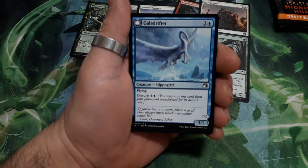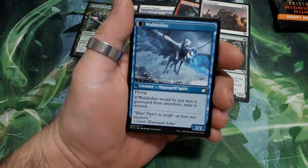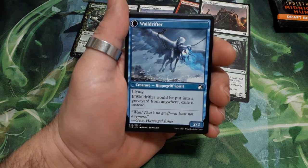Gale Drifter, four drops. It has flying and a disturb cost of five, and it is a 3/2. On the other side we get Whale Drifter: flying. If Whale Drifter would be put into the graveyard from anywhere, exile it instead, and it is a 2/2.